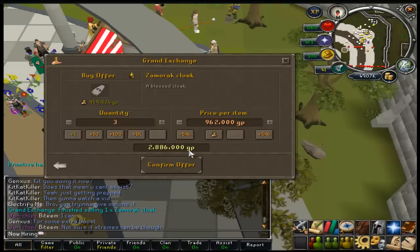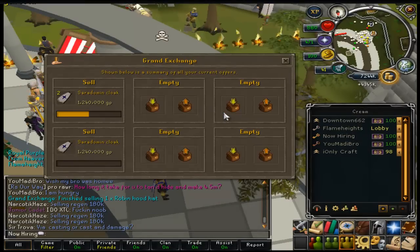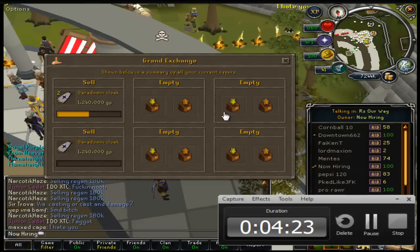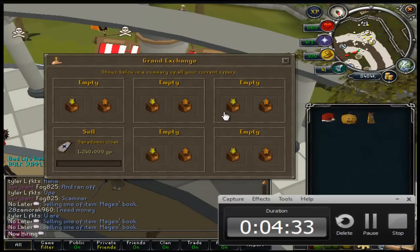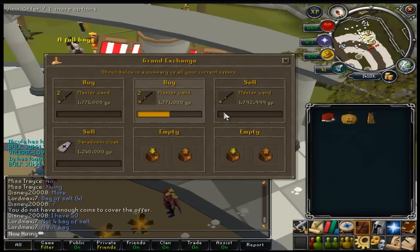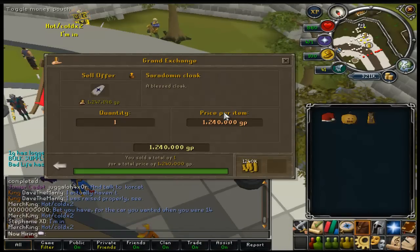Watch — when we go back to the other screen you'll see what I'm buying and selling for. Zamorak Cloaks: buying for 962k, selling for 1,004k — 42k profit each. Cerrodomen Cloaks: buying for 1,166k, selling for 1,240k. Master Wands I did near the end because they were going pretty fast — only 21k profit, buying at 1,771k and selling at 1,792k.